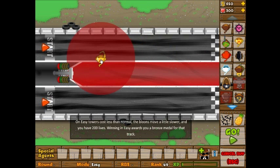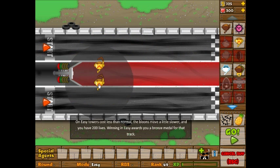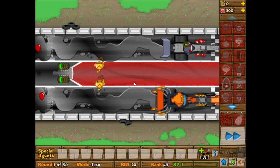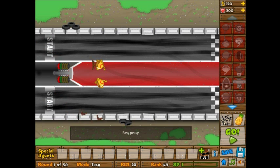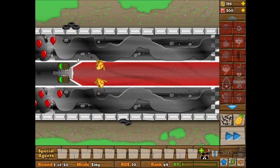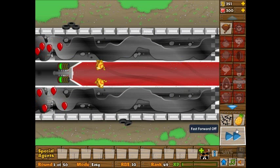Because of my specialty building, the boomerang throwers are at a discounted price, and they're discounted enough for me to use two of them at the very beginning. Something cool about this track is that the little oil slicks keep getting made by the drag racers going through each round, which is a nice little gimmick.